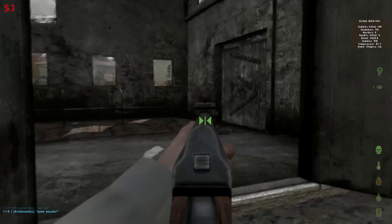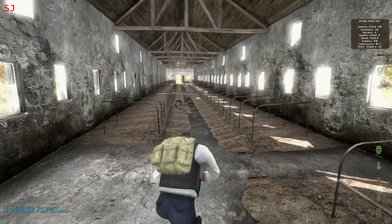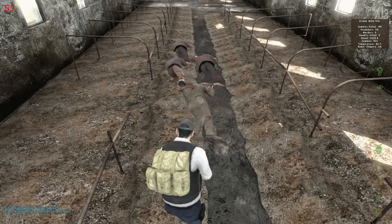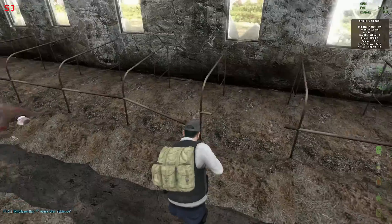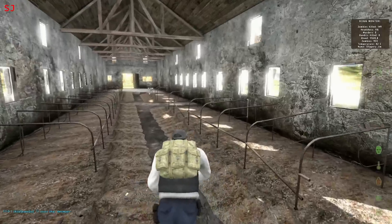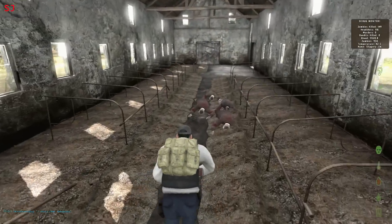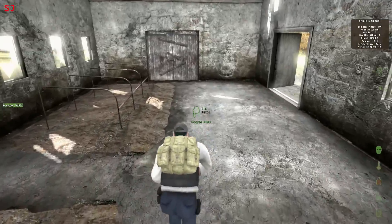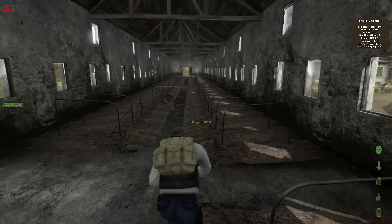I can hear some flies in here — not a good sign, let's be careful. Dead zombies. That means someone's been here, or is here already. I'm just going to check these quickly; I don't think there's anything on them. There's a dead body out here somewhere. Sounds like it's outside the cow shed, around the other side from where we approached from.